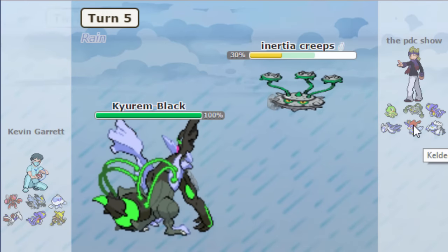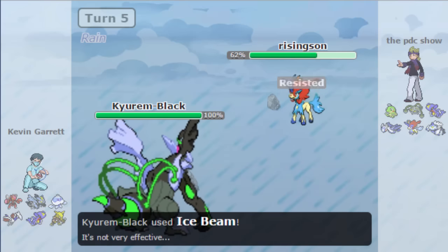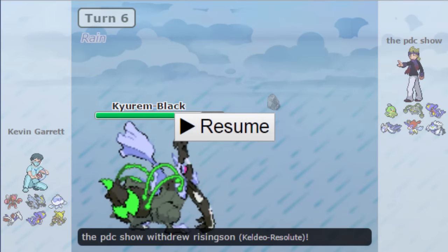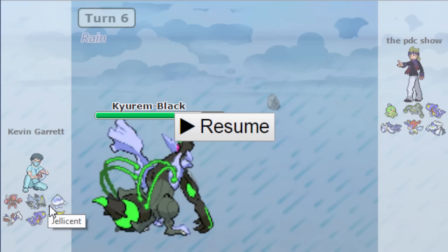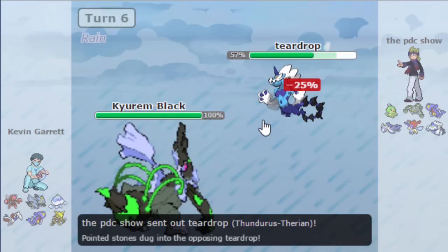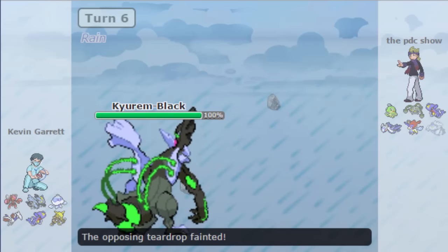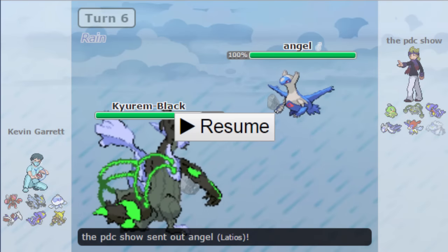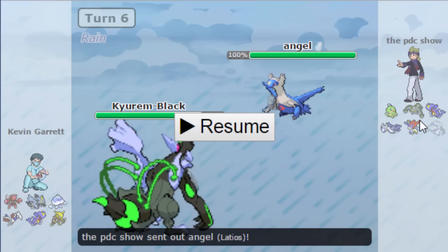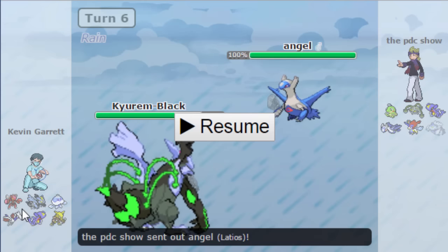Ferrothorn is going to go down to three Ice Beams. I manage to get Rocks up but that doesn't really matter in the grand scheme of things. I decide to save Ferrothorn and go out to Keldeo on the Ice Beam — Kyurem-B is strong, by the way. I try to pull a move here because there's really no way I can win. I go for Secret Sword but he kills me with Fusion Bolt — Kevin probably knew he lived that Secret Sword, so that was pretty dumb of me. I should have gone to Latios anyway — that was my fault, not a great play. I let my impulse get in front of me when I should have gone to Latios.